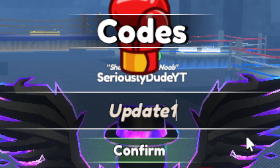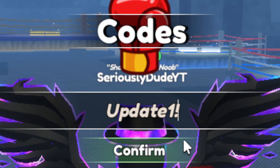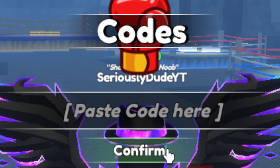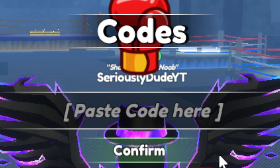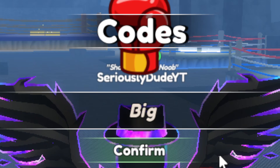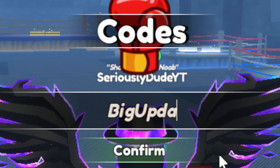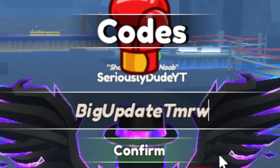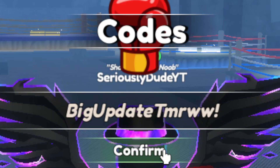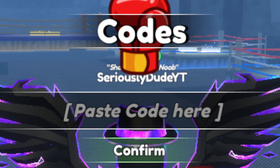The last two codes: first is capital U, capital U, lowercase 'pdate', the number 1, exclamation mark — UUpdate1! — redeem that for 150 cash. And the final code is capital B, lowercase 'ig', capital U, lowercase 'pdate', capital T, lowercase 'mrw', exclamation mark — BigUpdateTmrw! — click Confirm and redeem that one for another 200 cash.